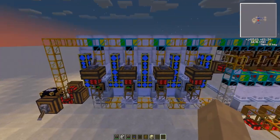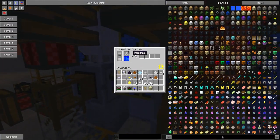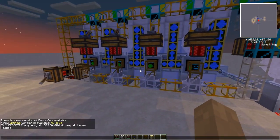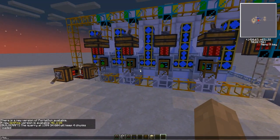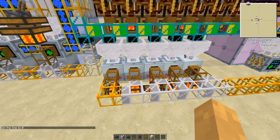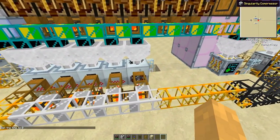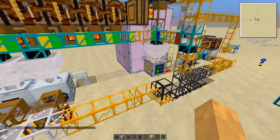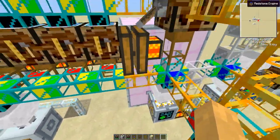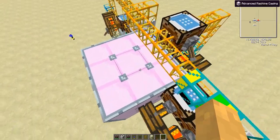It will be including industrial grinders — you need four of them. Induction furnaces — you need four of them. A singularity compressor. An industrial blast furnace, but this one is with the advanced machine casings.